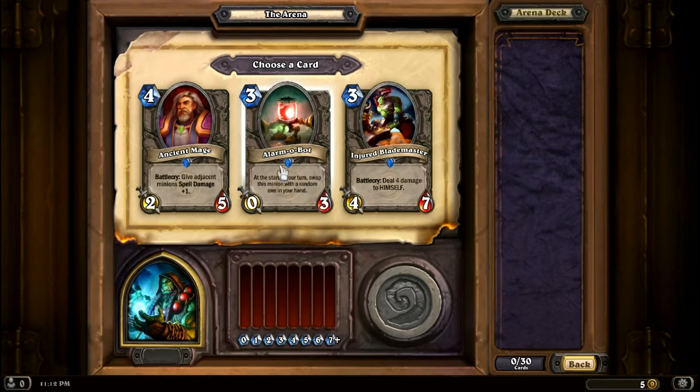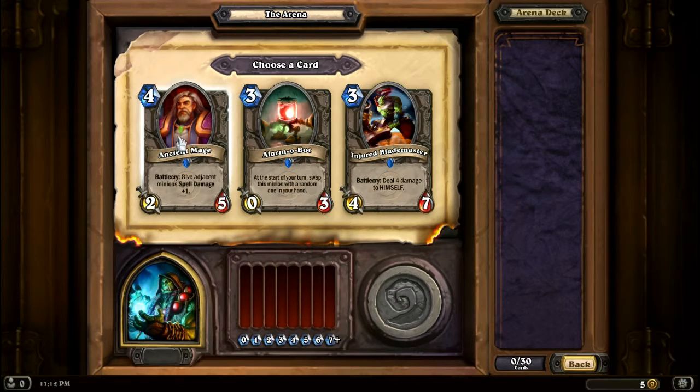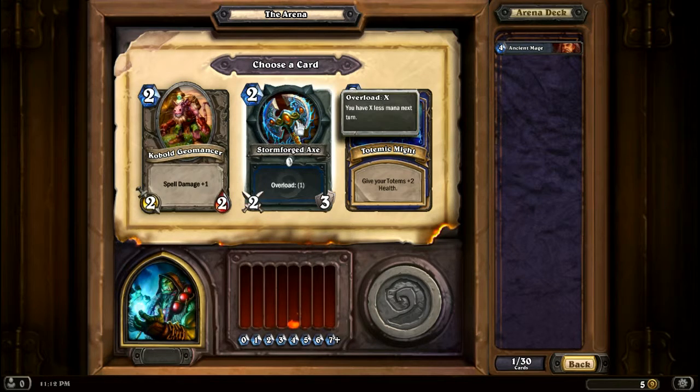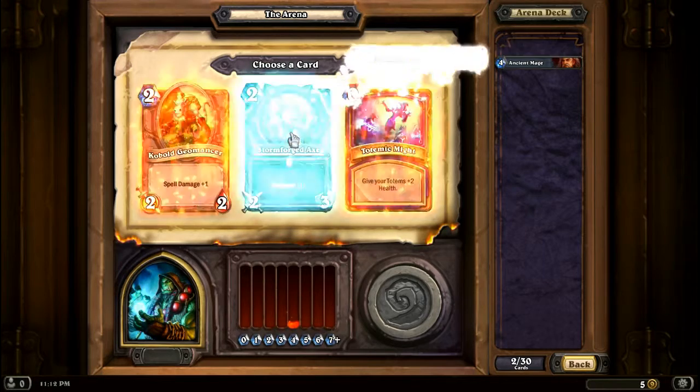I don't like the Alarmabot. That guy really only seems to be good if I could heal him — I've never seen that guy before actually. Going to pick this guy. I believe Shamans get spell damage stuff, so there's more spell damage. Give your totems extra health. Overload: you have X less mana next turn. So I can get this out on turn two, but then on turn three I'd only have two mana still. I'm gonna go for that one for now.